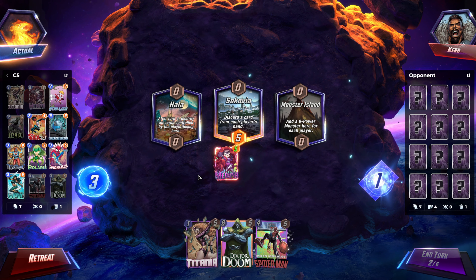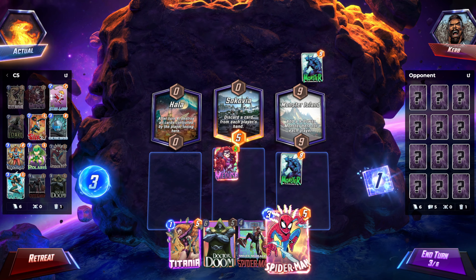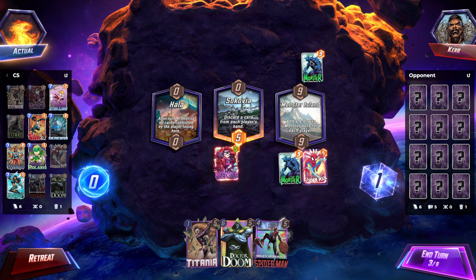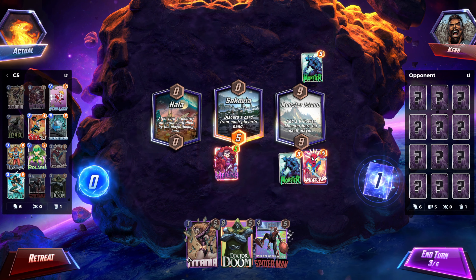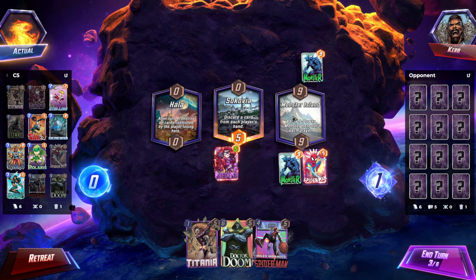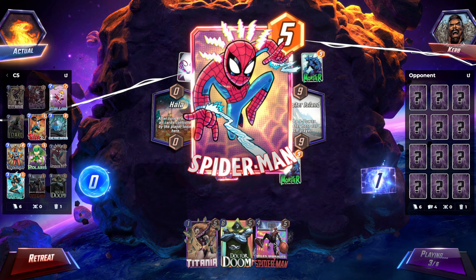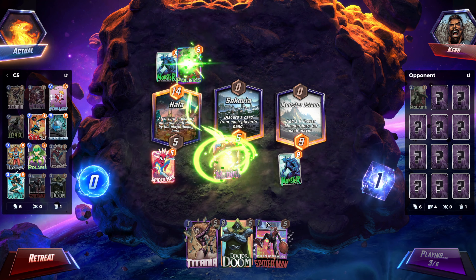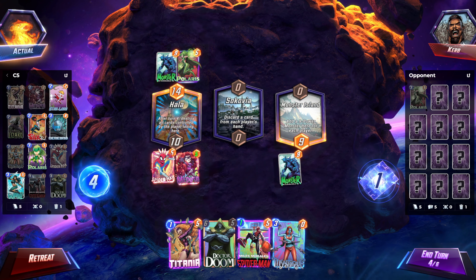He probably has Spectrum. Hear me out — I Spider-Man Monster Island, we pull it into Hala, and I kill the monster because Miles Morales will be 1 and Titania's 1. So I play whatever else I get, fill the lane, kill the monster. My Cerebro's already broken, I might as well break him in the process. Don't go to Hala, go to Sokovia! Hold on, wait a minute. We can recover from this. We're throwing the game, but it's okay.